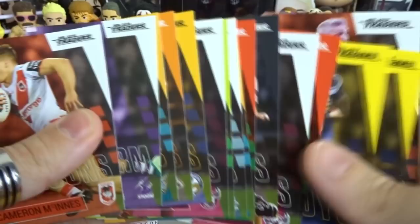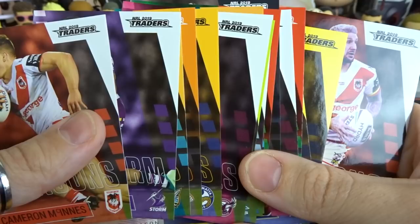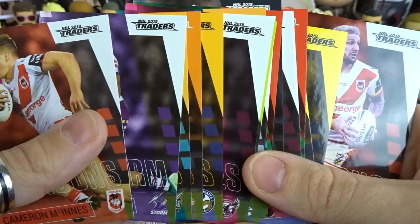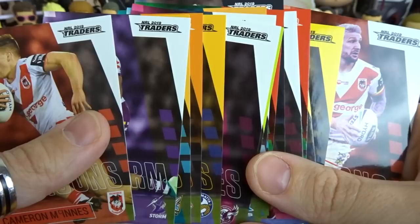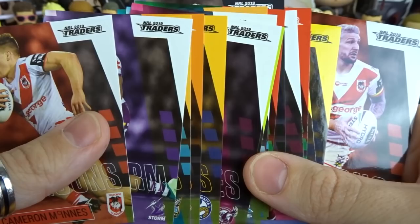We got a lot of cards that we needed for our base collection. If you did enjoy watching episode number 5 of the NRL 2019 Traders, make sure you hit that like button, don't forget to subscribe and hit the notification bell to join the Dog Squad, and follow me on social media linked in the description. Let me know in the comments if you have finished your set, what is the rarest card you pulled, and how many premiership predictors you have. Stay tuned because there will be another episode - we do need a couple more cards. Stay awesome - TheJaysDog is out of here.